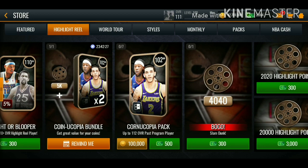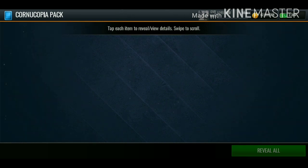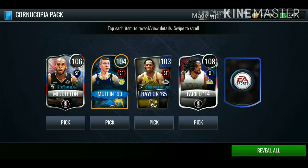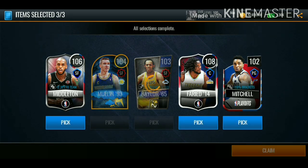I've decided I'm gonna be opening up all seven cornucopia packs, and I'm gonna be dropping another pack opening later today opening up 45 of these cornucopia packs, so make sure you're on the lookout for that. Fourth pack: we get 106 overall Khris Middleton, 104 Mullin, Baylor 103, Faried, and 102 Donovan Mitchell. We're just gonna go with some random cards, they're not going for much.